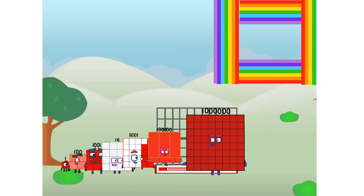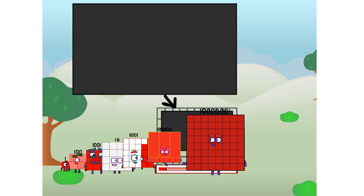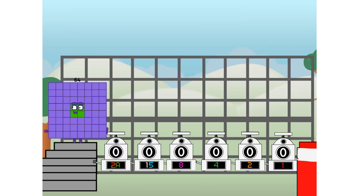There you are. This way — I've got so much to show you. I am one million, and I can be a strong square, a chess board, a super rectangle, one thousand octoblocks, or even a super cube. But today, I want to show you a little trick I call binary boosters.